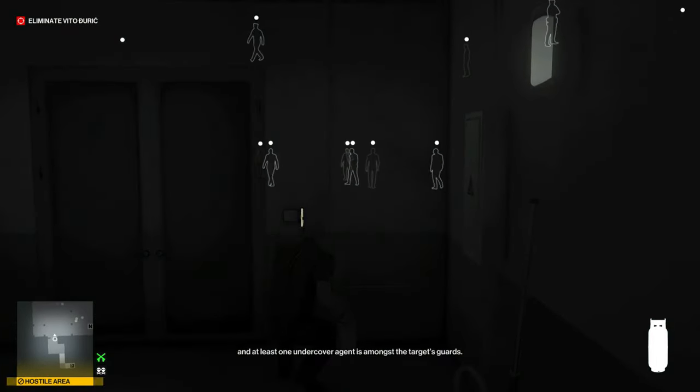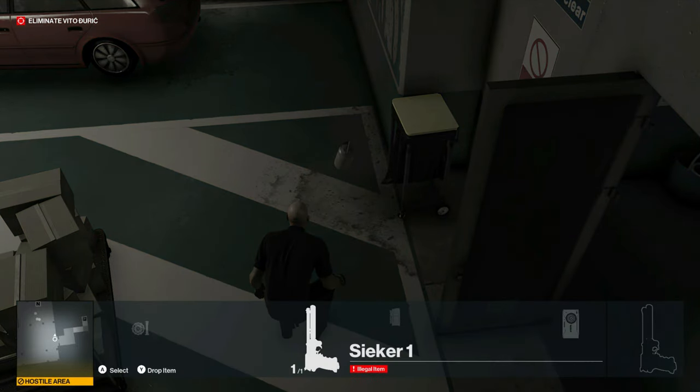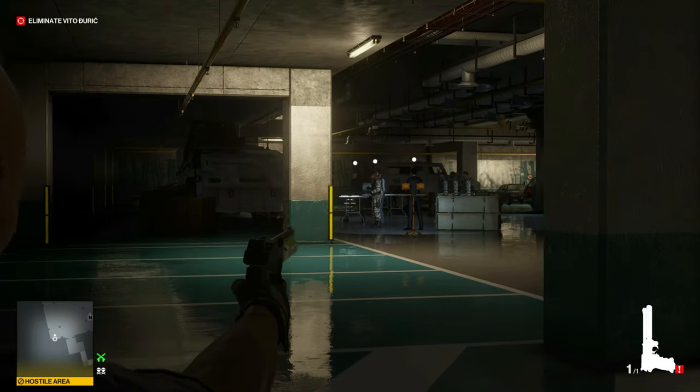Unlock this door and then we'll throw the propane tank right in front of this trash can and drop our micro remote taser. Wait for the target to post up at the table and we can shoot a Seeker around at him — he will go puke into that trash can.